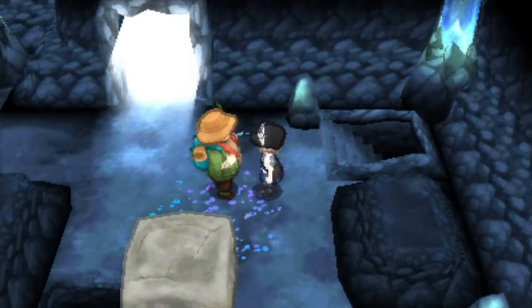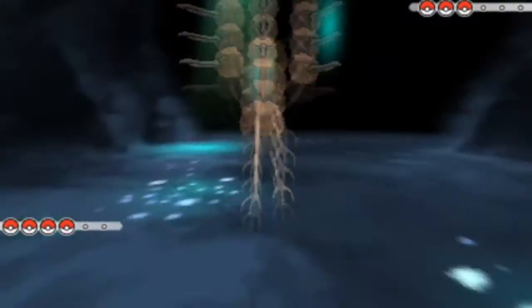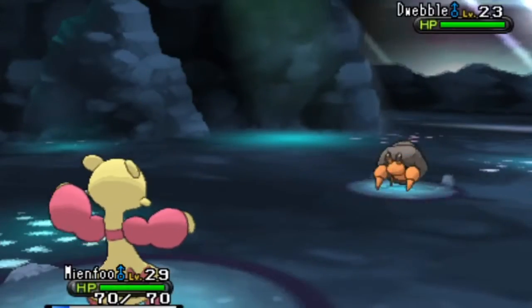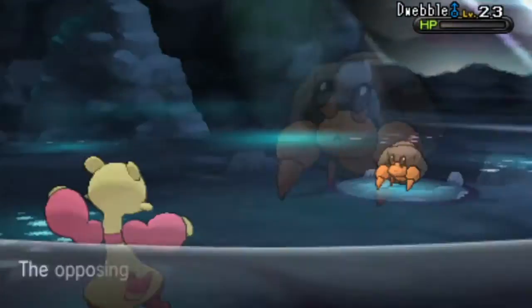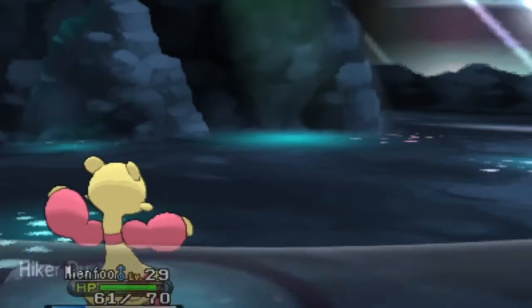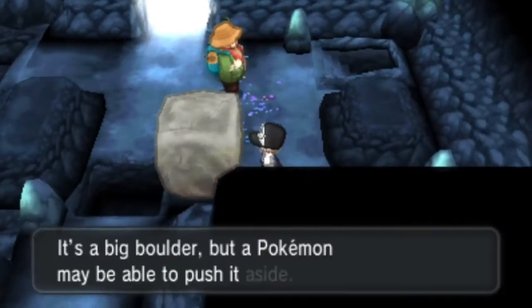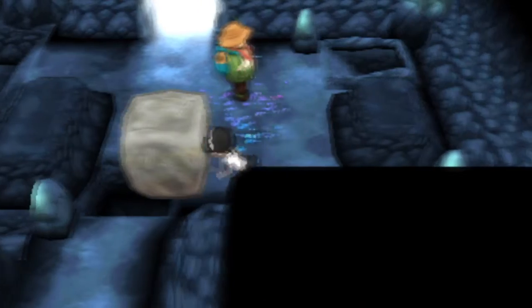Faces Hiker - Final Trainer! Let's go! Finally done. Let's use Strength and push this boulder so I'm done with this cave completely, so I can use all the shortcuts and all that stuff.